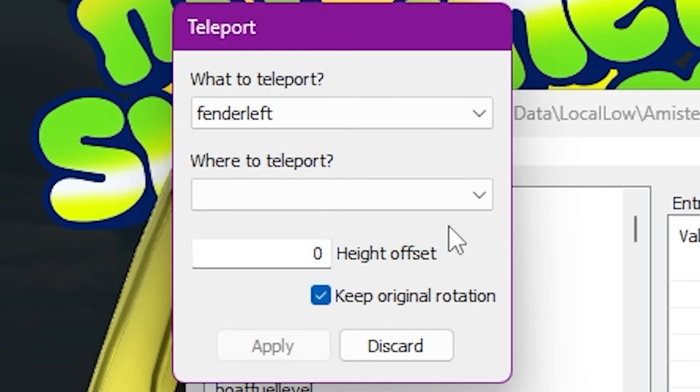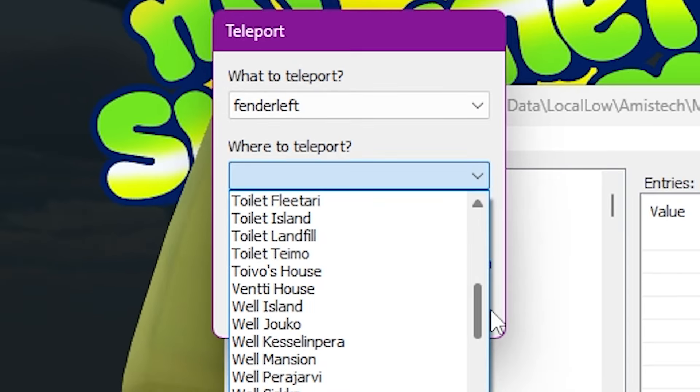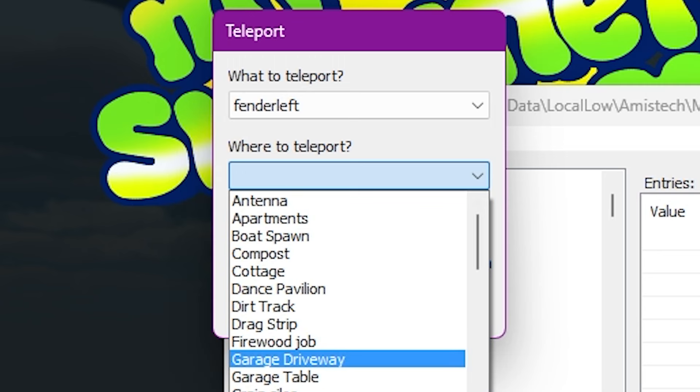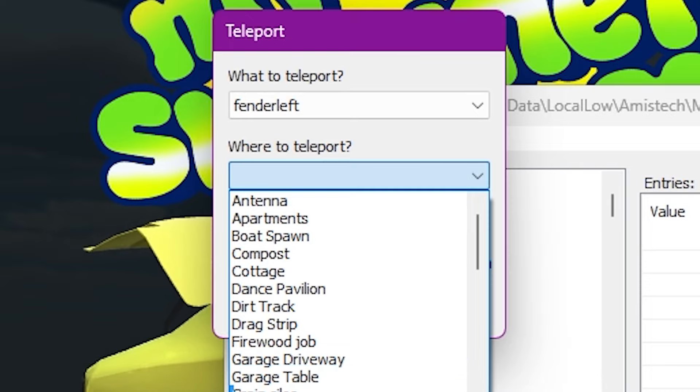Load up your save. In the tool section there will be an option to teleport objects. From the drop-down menu select your lost part and then select the place you would like to teleport it to and press apply. It's really that easy.